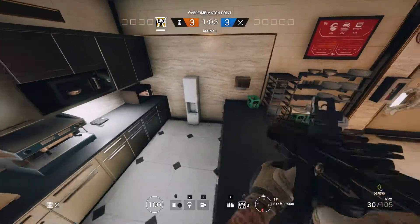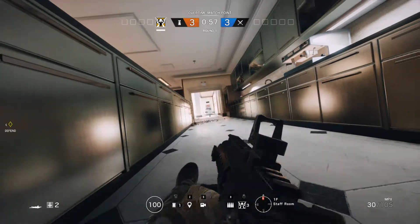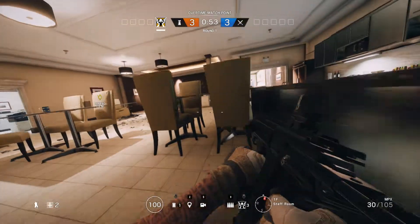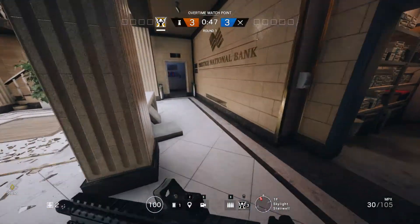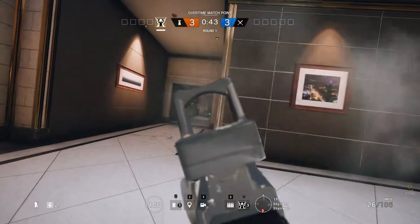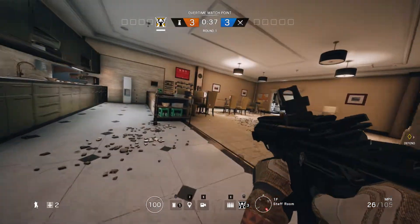Don't hide behind this table or behind here. If they breach that door, someone will be watching and by the time you get up, vault over, and drop down, it's too late. Anyone who breaches that door is going to be hiding behind it, crouched, and by the time you notice the breach and get up, you're basically dead.